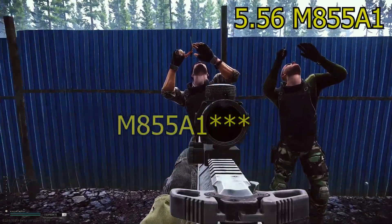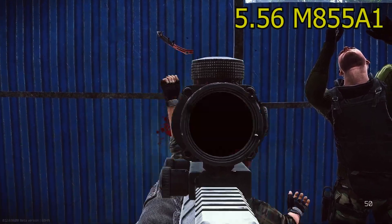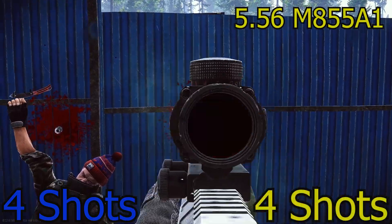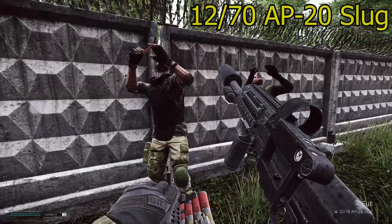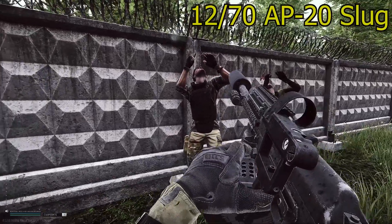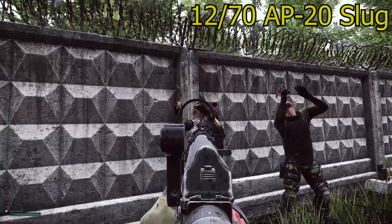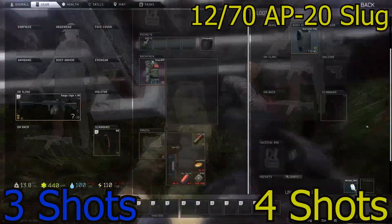5.56 M855A1 — four shots and another four shots. Not bad for a budget ammo. Then we've got 12/70 AP 20 slugs. I love running these on Factory in a Saiga — they're just insane. Three shots on the first test, four shots on the second. Hell yeah.